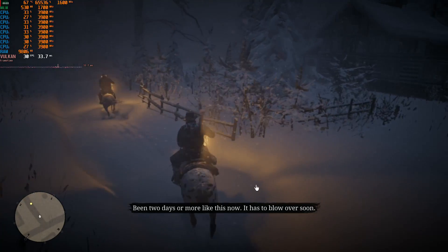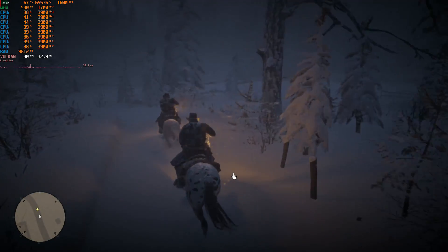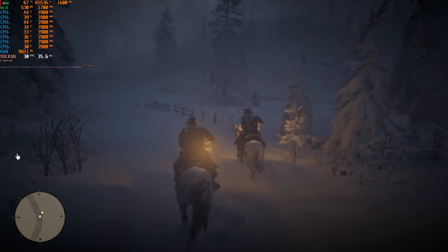Red Dead Redemption 2 on a Ryzen 2400G. Spoiler alert: you can expect 30 frames per second on low settings. It's actually pretty playable too. It doesn't look fantastic, but it will run.